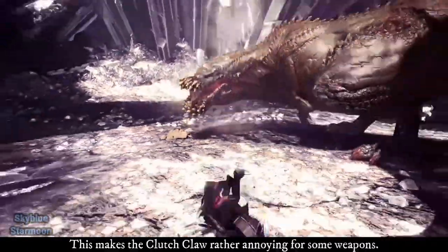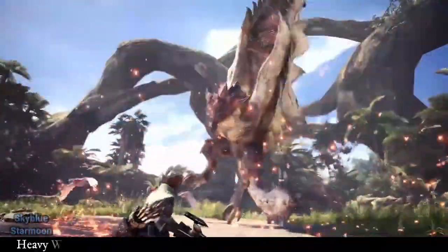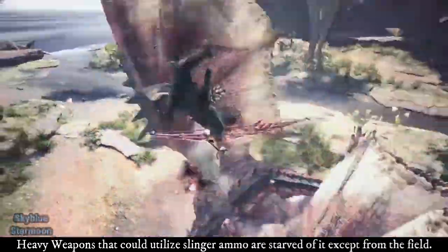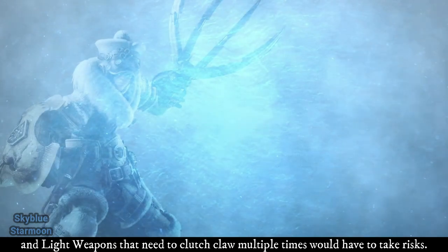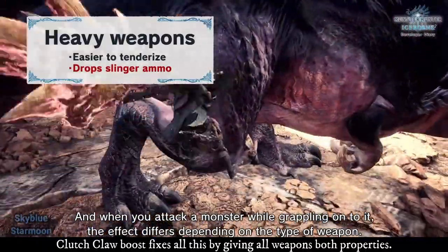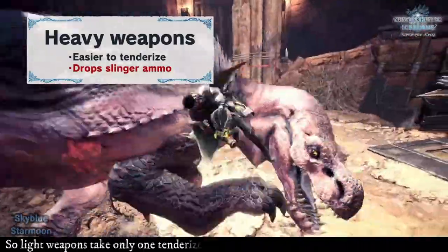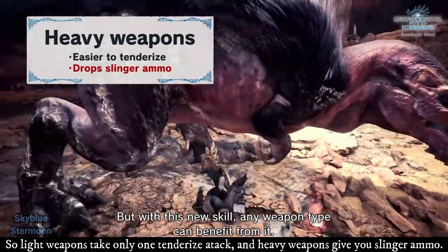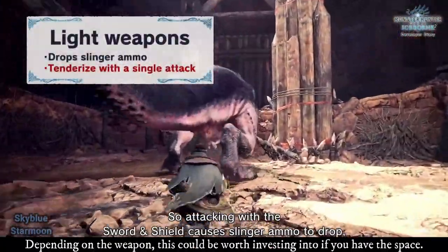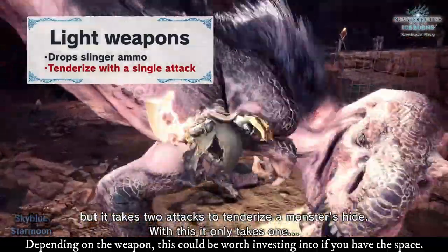This makes the Clutch Claw rather annoying for some weapons. Heavy weapons that could utilize Slinger ammo are starved for it except from the field, and light weapons that need to clutch claw multiple times would have to take risks. Clutch Claw Boost fixes this by giving all weapons both light and heavy properties, so light weapons take only one tenderize attack and heavy weapons give you Slinger ammo. Depending on the weapon, this could be worth investing into if you have the space.